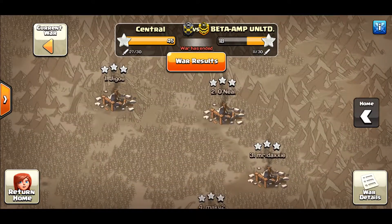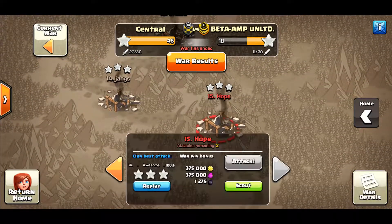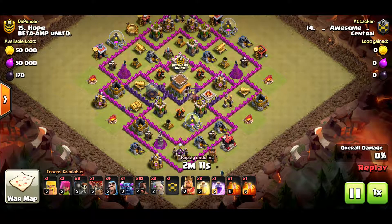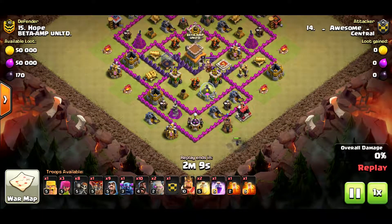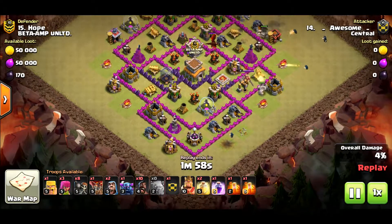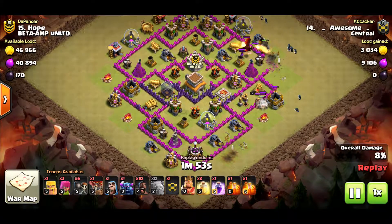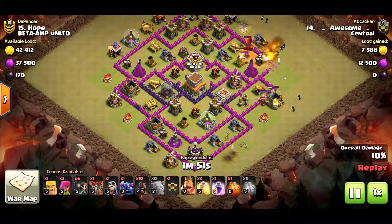They actually gave up attacking quite early. We're going to start at the bottom with some TH8s - it's been a while since we showed those. Awesome is going in - an old time member who came back. He just lost our clan but obviously he hasn't. It's a few weird strategies here, actually quite a lot of different tools being used. Let's just see how he does it - wizard at the bottom to clear some buildings out of the way.